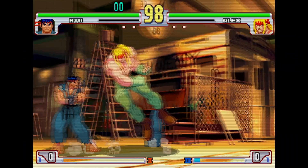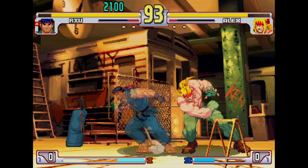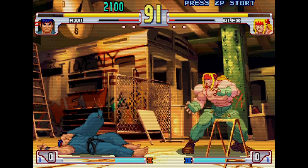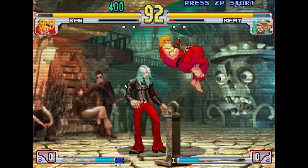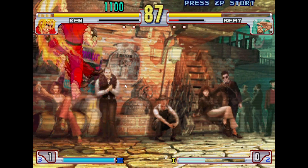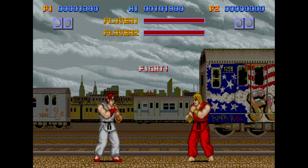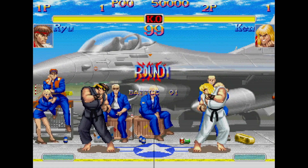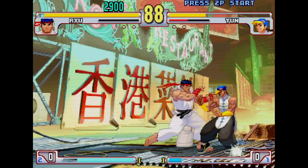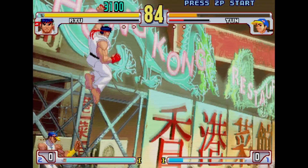For example, Ryu is a stoic, honour-bound man whose sole purpose in life is to travel the world finding an opponent who will test his skills. Whereas Ken is a hot-headed family man — someone who fights more for the thrill of it and the fun, and likes to show off the cool things that he's learned. While these attributes aren't very well expressed in their debut game, or even the one that everyone actually liked playing, in later iterations the designers over at Capcom found ways to better show these differences.